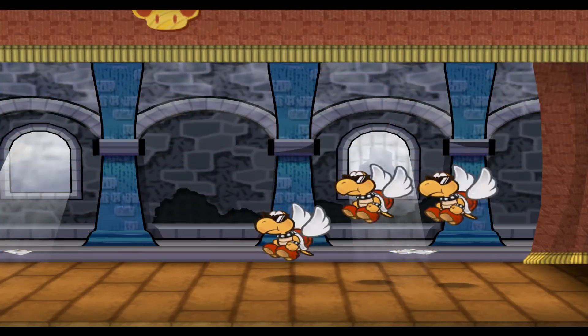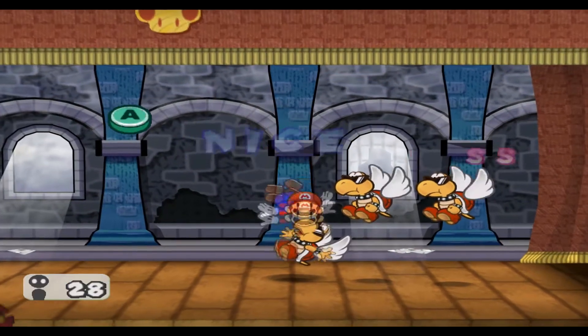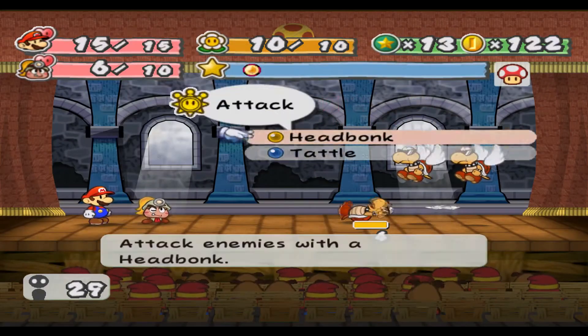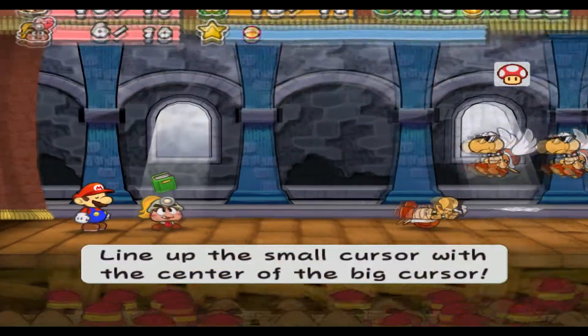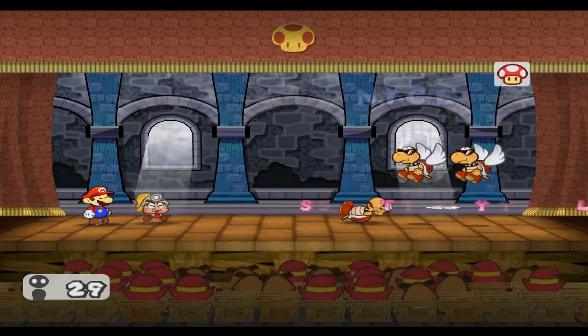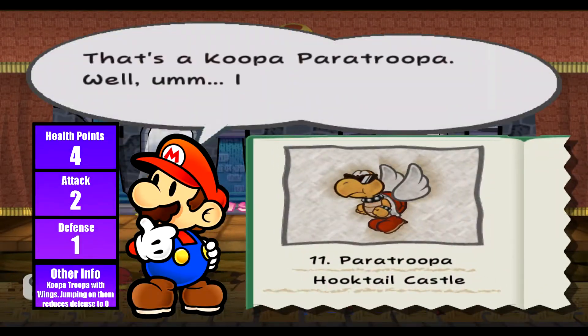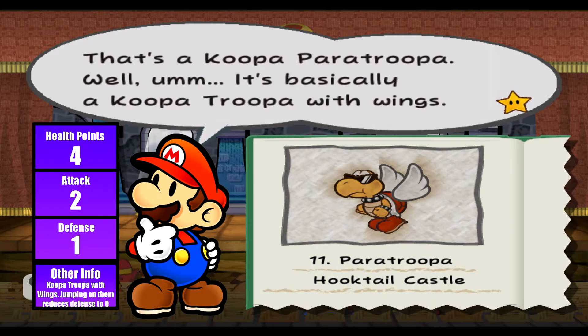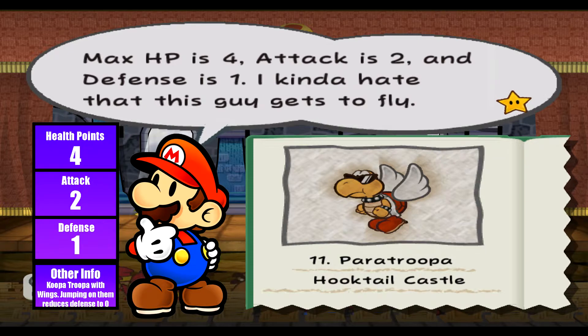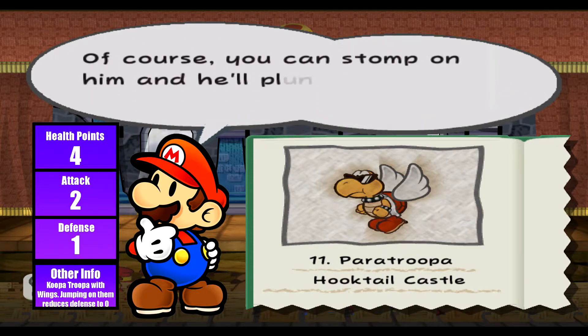We actually hit the flying one first - here we have the Koopa Paratroopas. These are pretty much just regular Koopa Troopers with wings. It's a Koopa Paratroopa - basically a Koopa Troopa with wings. Max HP is 4, attack is 2, and defense is 1.